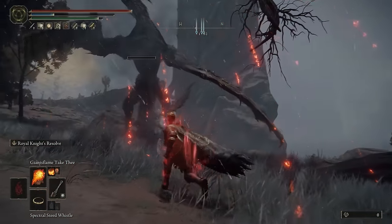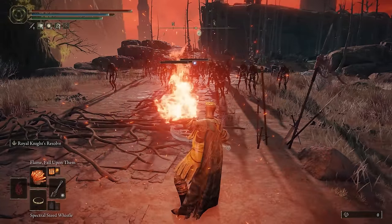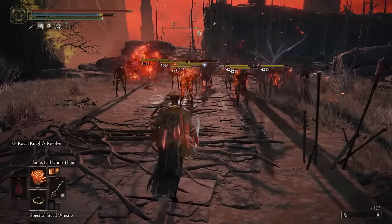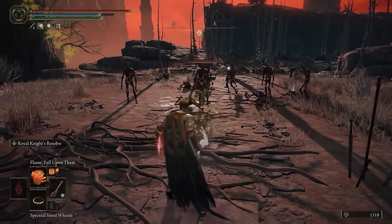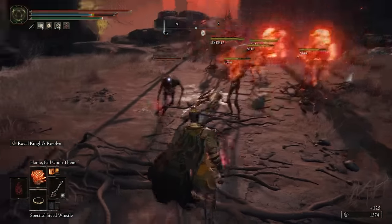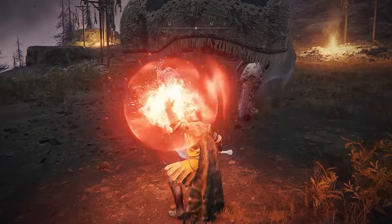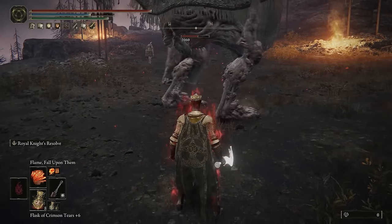In AoE situations or when you go up against groups of enemies, this is where the Flame Fall ability comes into play. It hurls a lot of balls at the same time and covers a pretty wide area in front of you. Unlike the Giant's Flame, these do not stagger or push back enemies — they just pass through them — but this means you can deal way more damage if you angle it properly or go against a larger enemy.